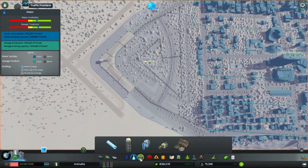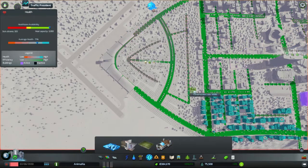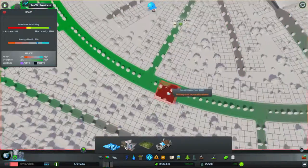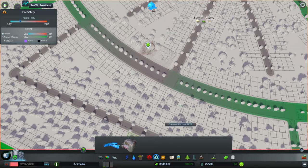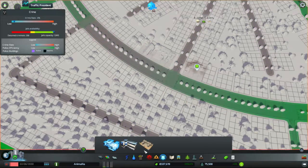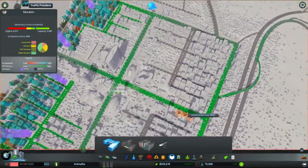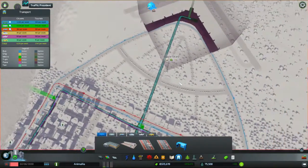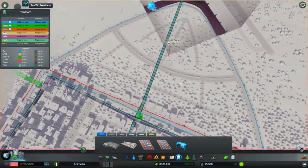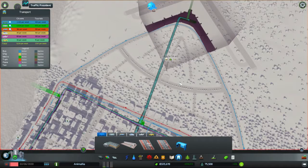Right, garbage disposal — happy with that. There's a great big hospital over there but it doesn't hurt to have another one. Just doing the usual things, sticking them in the middle of the district — all those important buildings. I don't think we need any more schooling in this area. We'll have the bus route come in and go out that way — don't need an MTR station in the middle of it, you've already got everything you want.